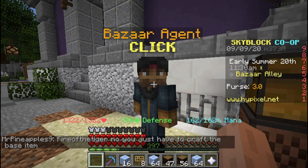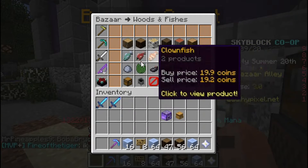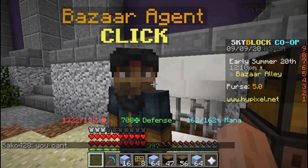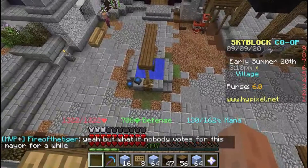The first thing you're going to want to do is unlock the Bazaar. The way you do this is reach Foraging 7, Farming 7, and Mining 7. The reason why this is so important is because you can make so much money off of the Bazaar — whether you do reverse Bazaar flipping, flip within the Bazaar, or buy from NPCs and sell to the Bazaar. It's just a really good money-making method when you're super early on, so you want to unlock that as soon as you possibly can.